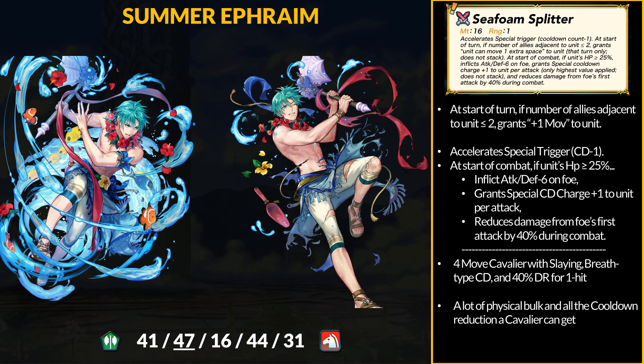Ephraim's weapon is the Sea Foam Splitter — a 16 might axe. At start of turn, if you are solo or next to two or less allies, Ephraim gets plus 1 movement. In combat, he has accelerated specials, and when above 25% HP, he gets minus 6 attack and defense on the foe, gains a Brett-type cooldown reduction, and reduces the first attack by 40%. If Ephraim starts the turn not completely surrounded by allies, he'll get 4 movement.